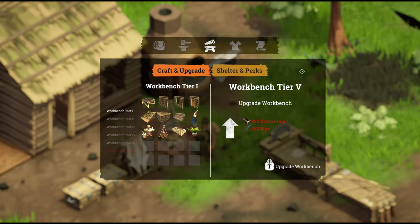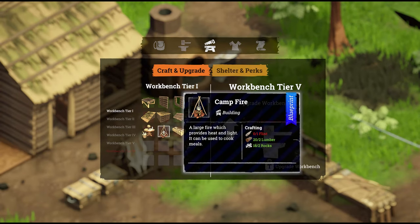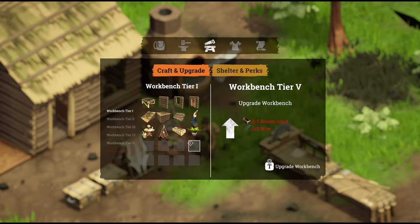In order to start cooking, we're going to need a campfire. You'll be able to craft that in a tier one workbench. It's just going and gathering some rocks, some flint, and some lumber — that's pretty easy. Craft that at the workbench, drop it down, and off you go, cooking away.